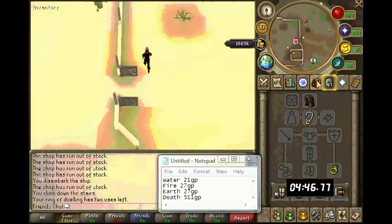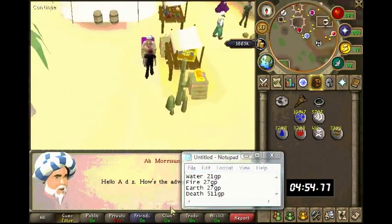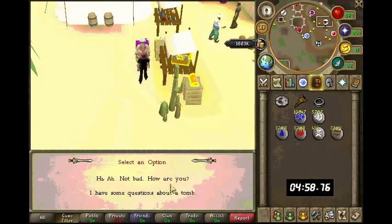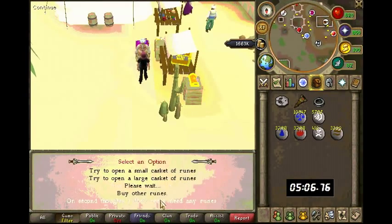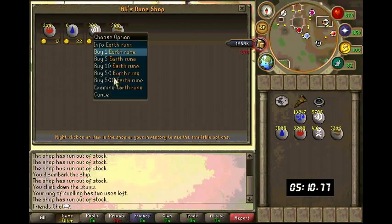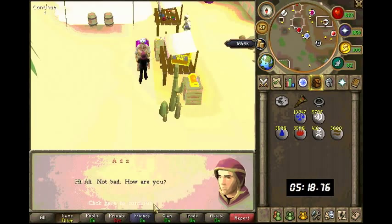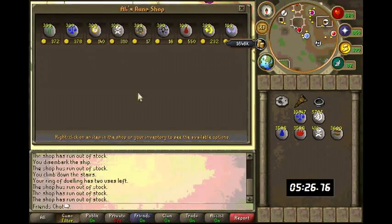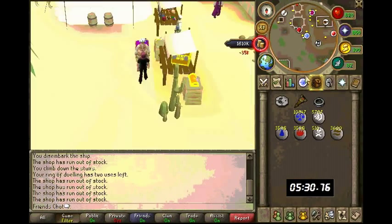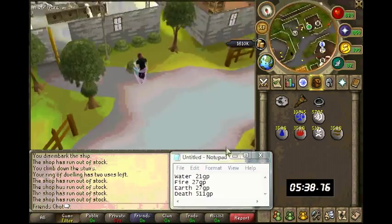Now I'm going to take a Dueling Ring to the Dueling Arena. This store requires the Rogue Trader mini-quest — it's quite a long conversation with the NPC to get to the runes. I did have to speed this video up to fit it on YouTube, plus nobody wants to watch a really long video.